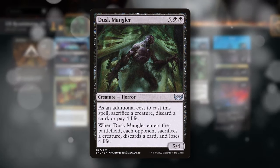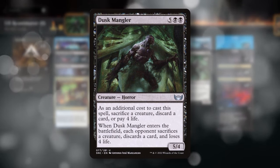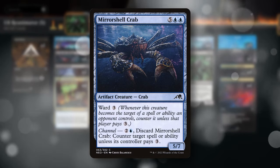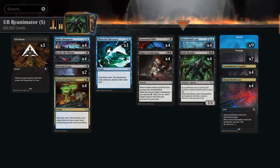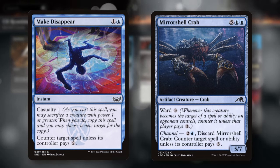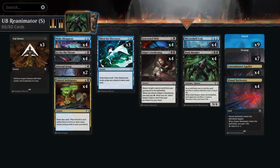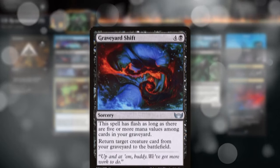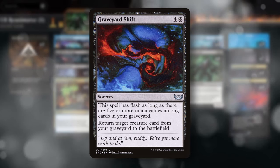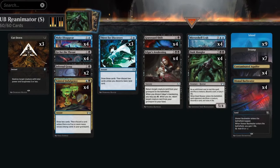Our main reanimation target is the Dusk Mangler. Since we're rarely casting it, the drawback is ignored, but when it ETBs, our opponent has to sacrifice a creature, discard a card, and loses four life. We also have Mirror Shell Crab that can counter something with its channel ability. Our early game is a blue-black control shell with Cutdown, Infernal Grasp, Go for the Throat, and Make Disappear. We play Tainted Indulgence and Thirst for Discovery to keep gas and get Dusk Manglers into the graveyard, plus eight reanimation spells — four Edgar's Awakening and four Graveyard Shift, which is excellent.